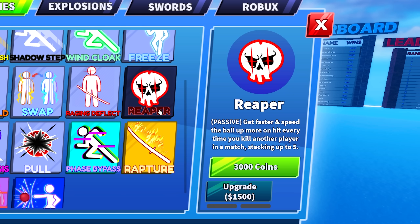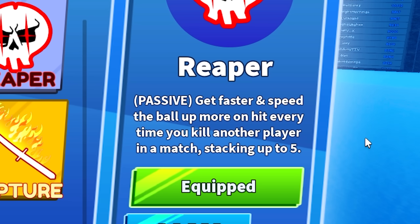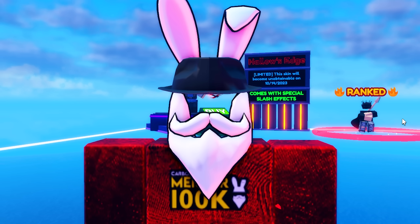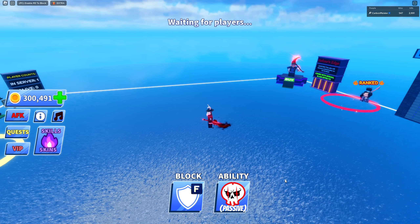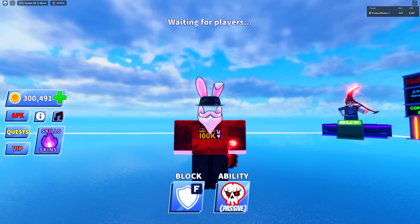Let's start off with the brand new very first passive ability in the game called Reaper. This is 3000 coins, first upgrade 1500, and the second upgrade is 3000. The description says: get faster and speed the ball up more on hit every time you kill another player — this stacks up to a total of five times. It does take up your ability slot, but it is a passive ability and not something you need to trigger.